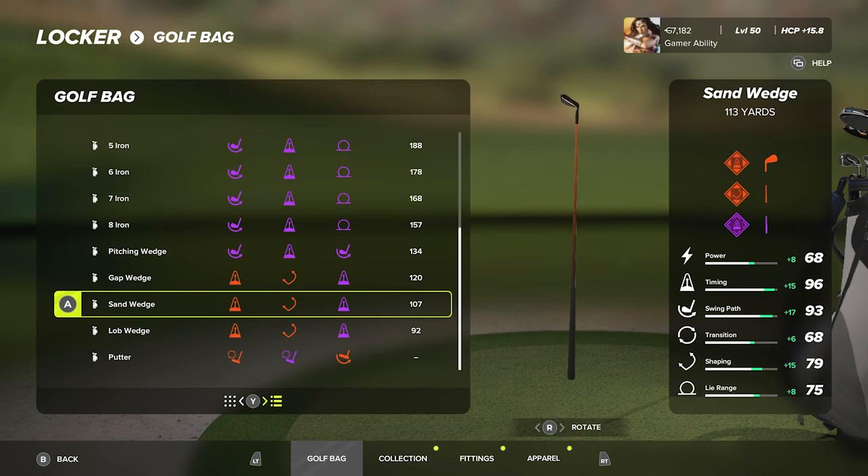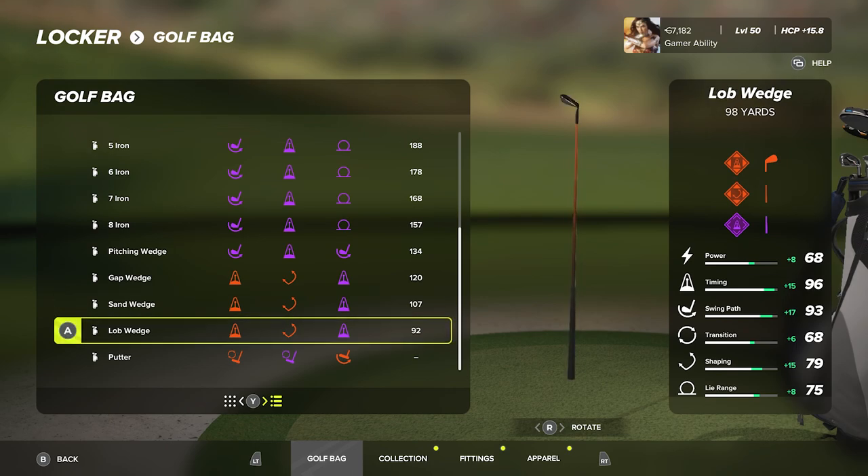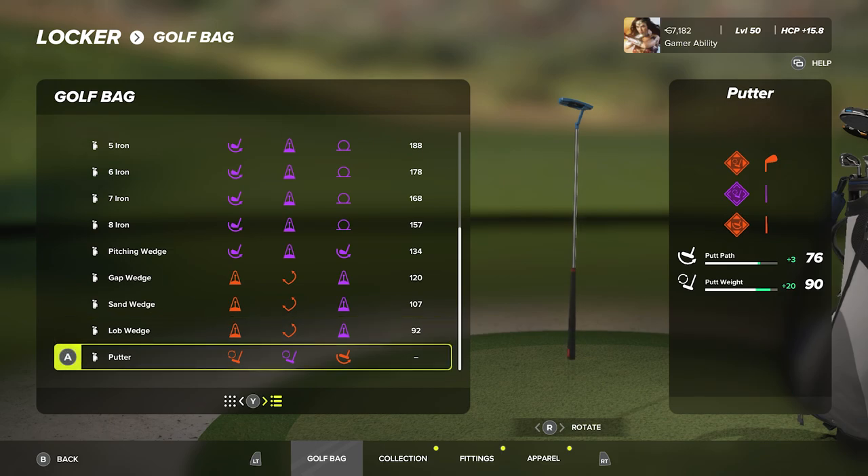Gap wedge 126, sand wedge 113, lob wedge 98 — all the same fittings, just different carry distances. The key thing I'm trying to get on wedges is timing, swing path, and a little more shaping for spin and forgiveness when shot shaping. For the putter I have two putt weight fittings — one legendary, one purple — and one swing path fitting. This gives swing path of plus 3 and putt weight of plus 20, resulting in 76 swing path and 90 putt weight. I struggle with putt weight, which is why I prioritize it.